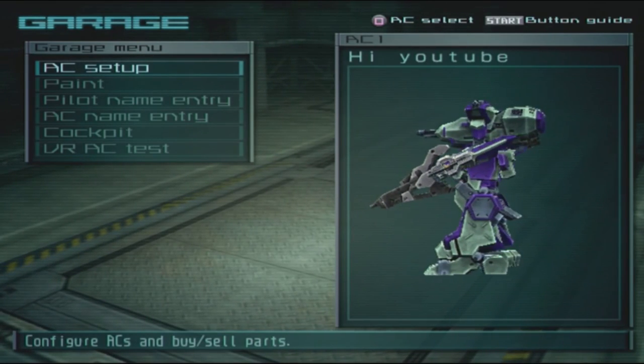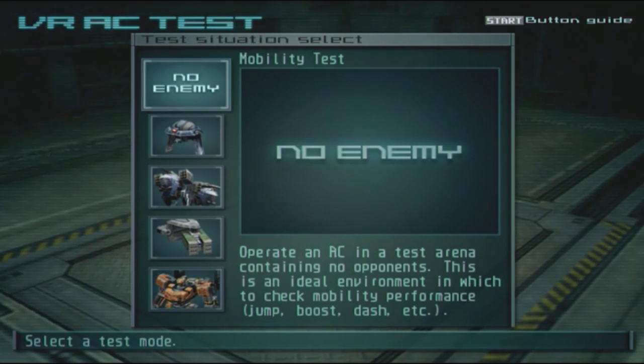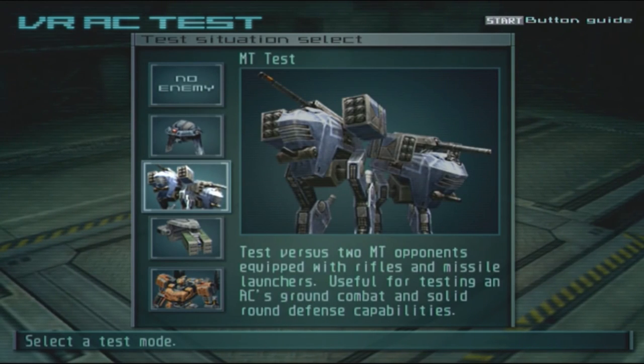If you want to test your AC, Last Raven offers a test mode consisting of either a bunch of MTs, a basic AC, or a simple empty space, so you can choose what you want to test and how you want to test it.